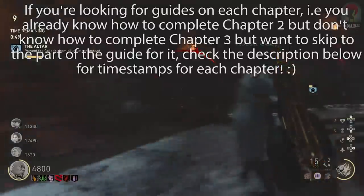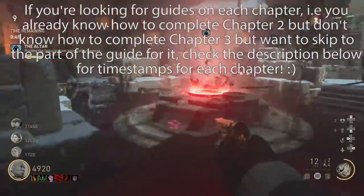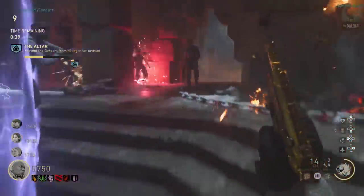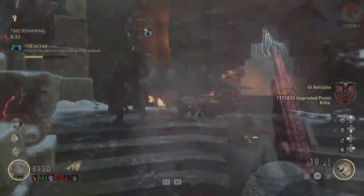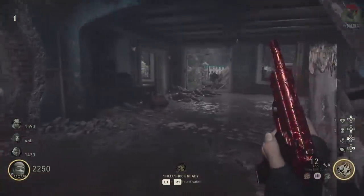You can use the comment section down below to help you find some players. I'd also recommend you have some consumables such as full meters, as well as insta-kills or double points - those are pretty useful and will definitely help you out throughout these easter eggs. Anyway, it's Chapter One time - Into the Storm - and to start this easter egg there is going to be a zombie body which we're going to have to build.